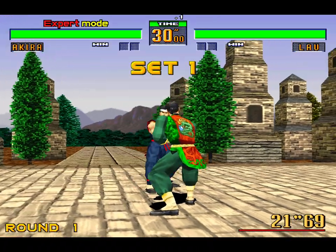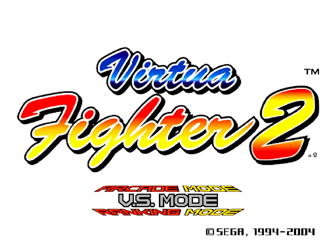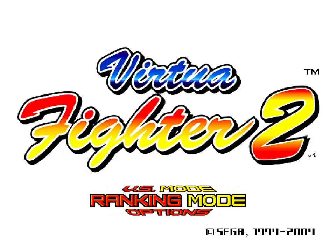Now you can actually combine all of these. You can combine expert mode with ranking mode. So in ranking mode, you supposedly get points for performing certain moves, you get a ranking card at the end, and you also can't continue. So I can do the expert mode cheat in ranking mode.